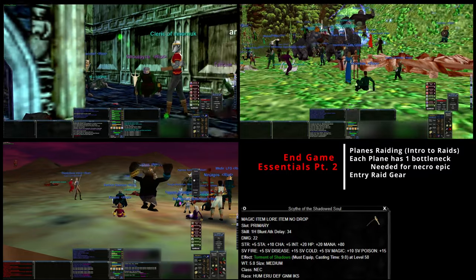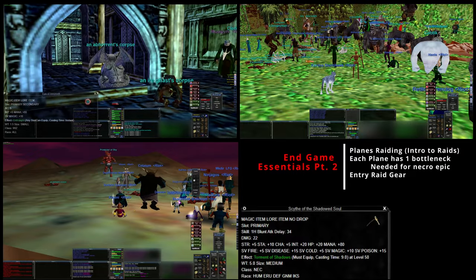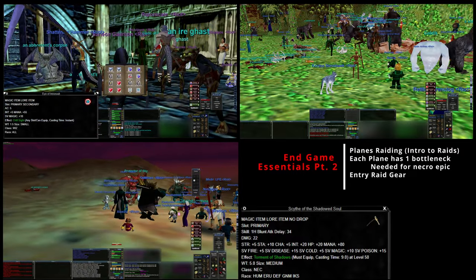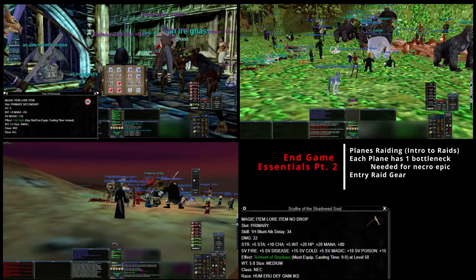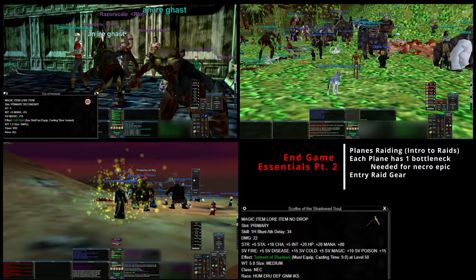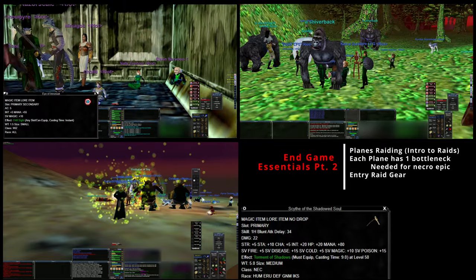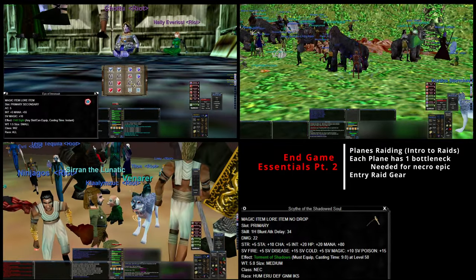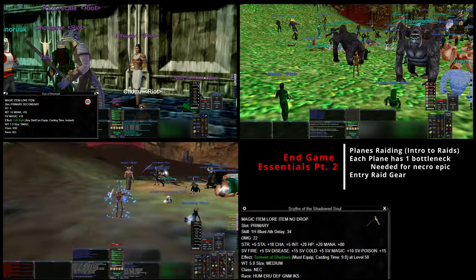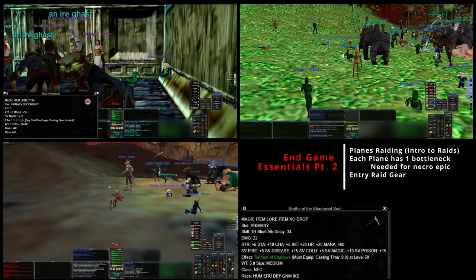The first item is the Eye of Inaruk which is found in the Plane of Hate. In classic it drops from Inaruk exclusively or almost exclusively, and then later - I can't remember if it's Kunark or Velious - this gets transferred to a small chance to drop from mini bosses such as the Ash and Bone Brood Master or Brood Mother. Magi Potassi is another common drop, along with some other minis as well.